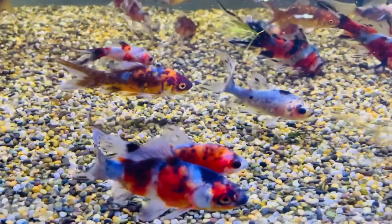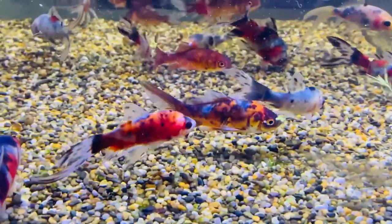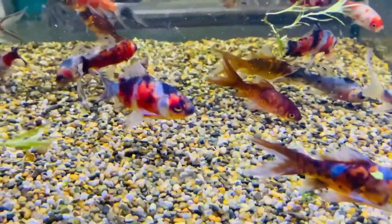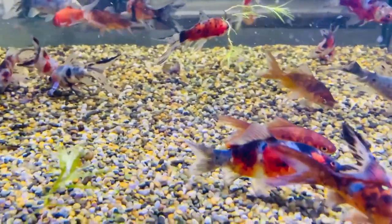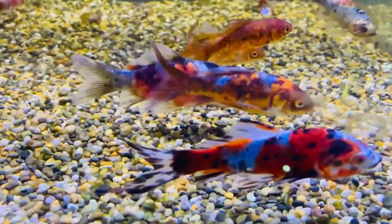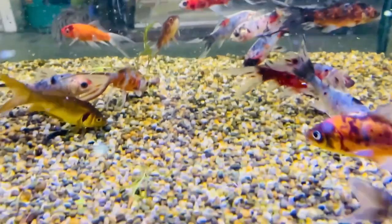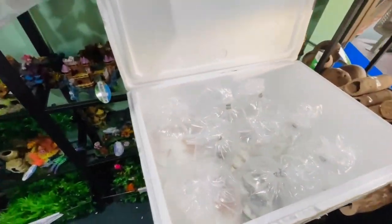The shubunkins are in the tank, all acclimatized - they just need to settle in overnight. Lots of cool colors on these guys. They are just a normal goldfish with a different genetic color mutation, but with lots of blues, reds, whites - real loveliness. Shubunkin!